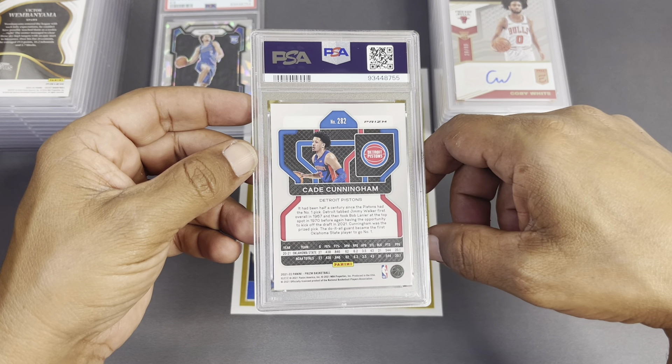We sent off just a base Elly De La Cruz — he's of course the hot man on the show. I sent one of my cleanest ones, let's see if I get a 10 on it — and we did not, we got a nine. We were hoping to get a 10 on it; that would definitely help your ROI a lot better. But that's okay — he's highly collectible, I'll get my money back on that slab real fast, no problem.